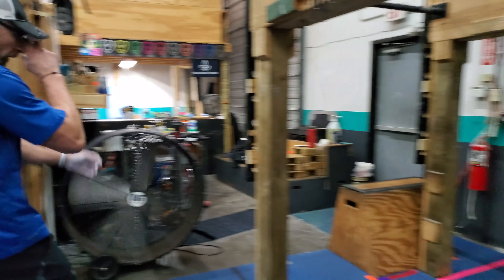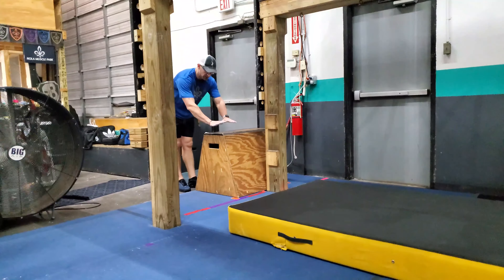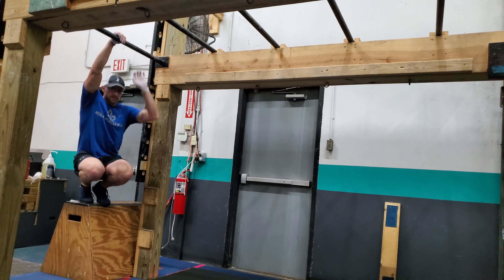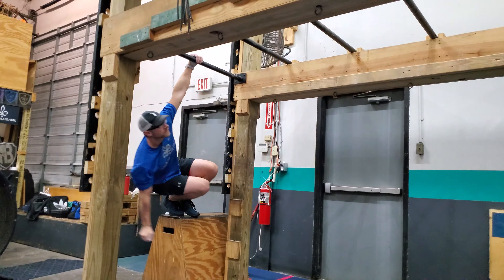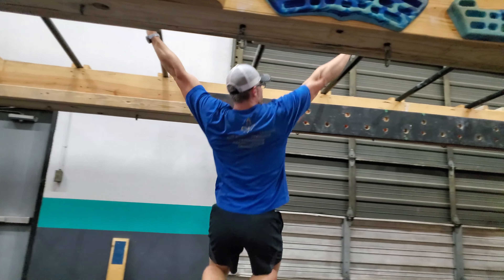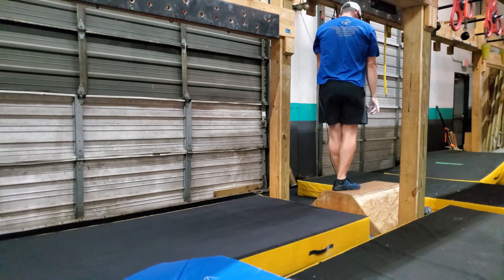We come to the monkey bars. Once the bars start, use this elevated box to get to the bars, and we're going to the slanted box on the other end. That's a clear.